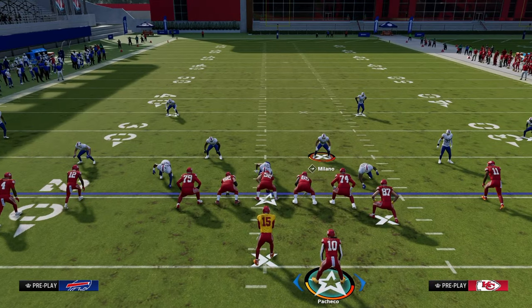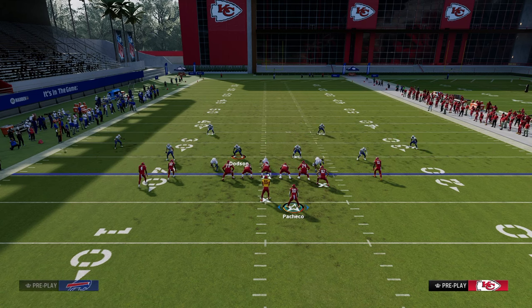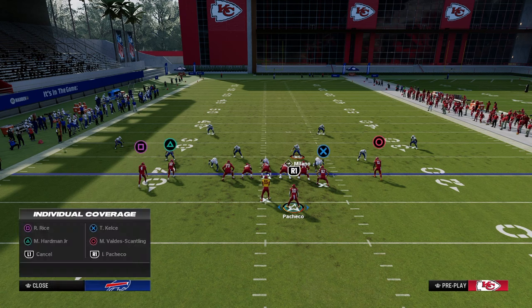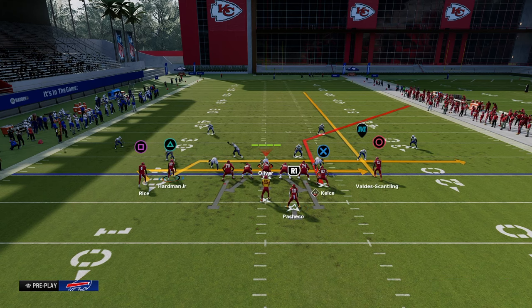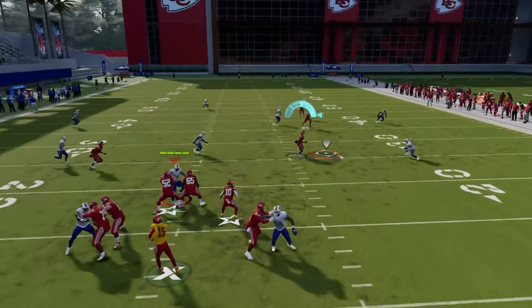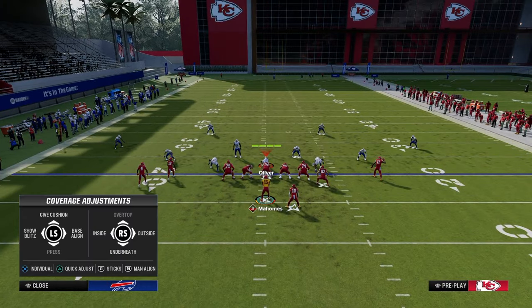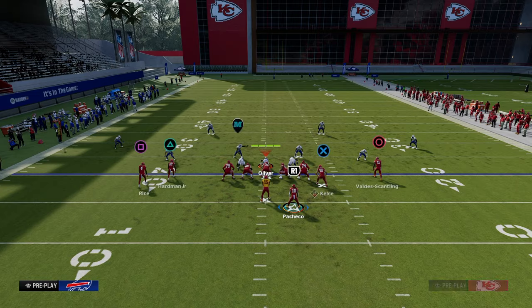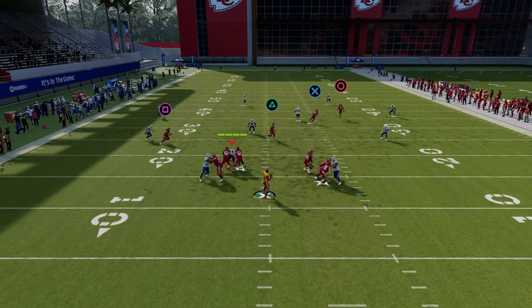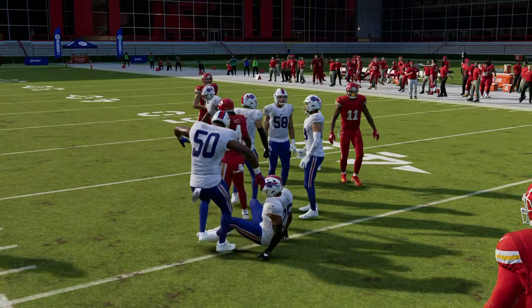The cool part is that one standard adjustment defenders make when they see this route combo is to take their user out of the middle of the field and run with the tight end. That puts the hook curl in a lot of conflict because it can't defend both end-breaking patterns. So the drag route is going to get open right in that little pocket. You can also hit the backside whip route provided you have enough time — the drag clears out the underneath coverage almost like a flat, and then that little return route comes open underneath.